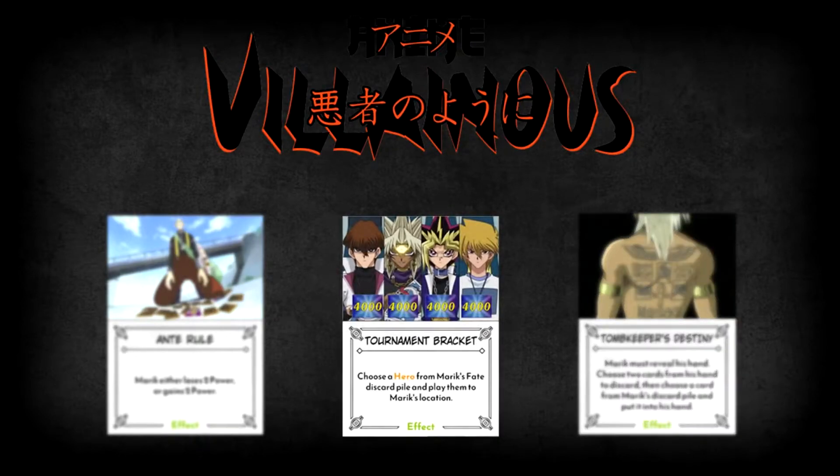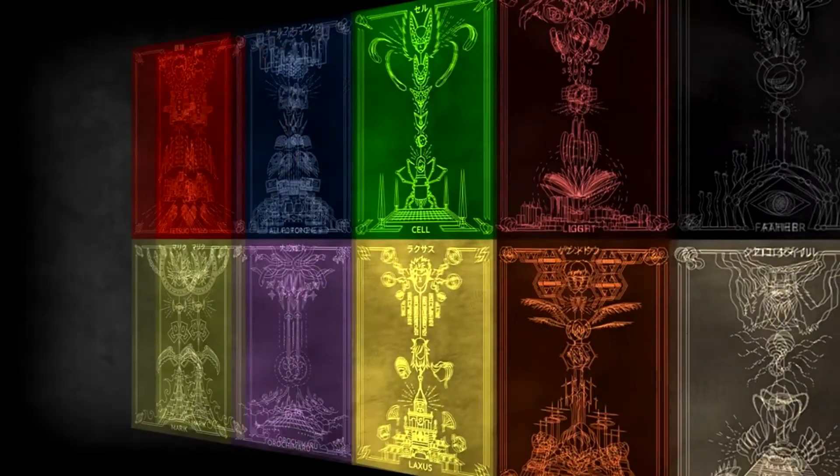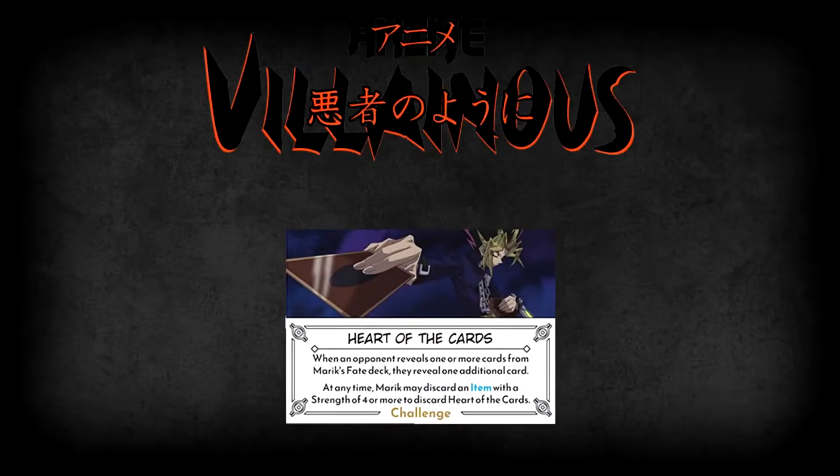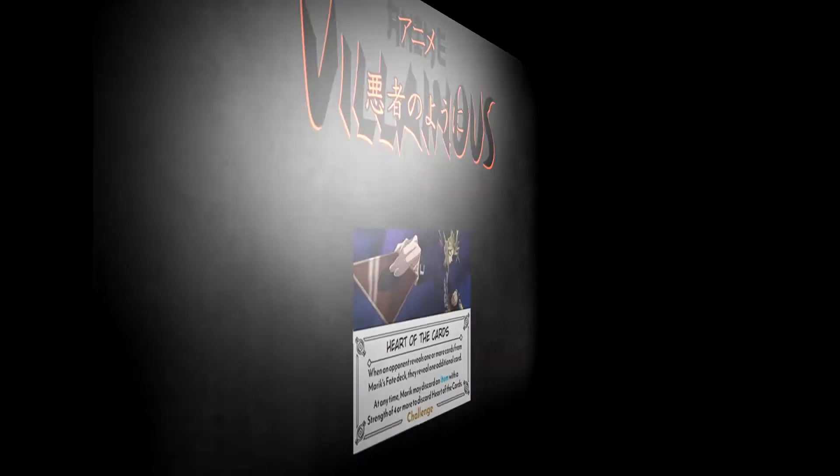Lastly is Tournament Bracket, which will play a hero from Marik's fate discard pile to his location. This is a good way to play one of the god card holders if they're in your discard pile, either because you had to defeat them when your opponent played them earlier, or your opponent discarded them during a fate action. Keep in mind that Marik's challenge, Heart of the Cards, serves no benefit to Marik whatsoever — it makes it where the opponent gets to reveal an additional card from Marik's fate deck when fating him, giving his opponents more options and thus making it harder for Marik to play the fate cards that he wants to.